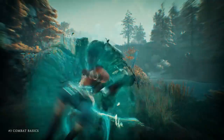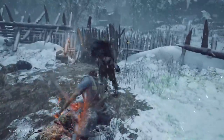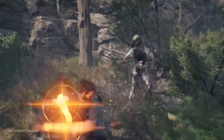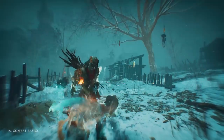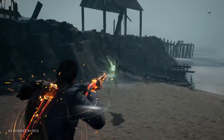Perform perfect dodging or parrying to destabilize the enemy and inflict powerful counter-attacks. Light attacks will provide better agility and faster movements. Charged attacks will max out damage and break the enemy guard, but will leave you more exposed on the field. Finally, targeting enemy weak points with your rifle will grant you a decisive upper hand.